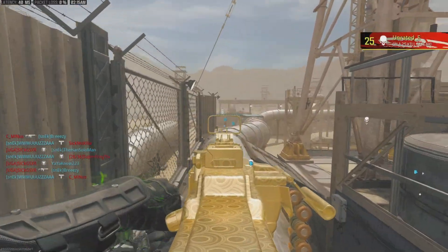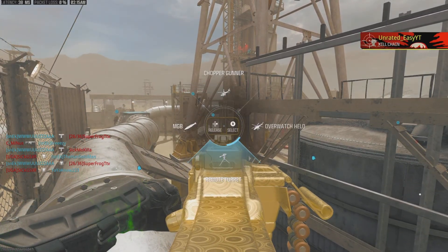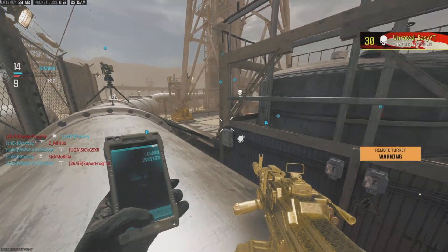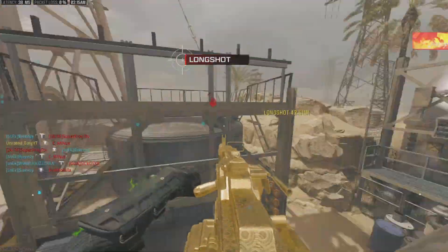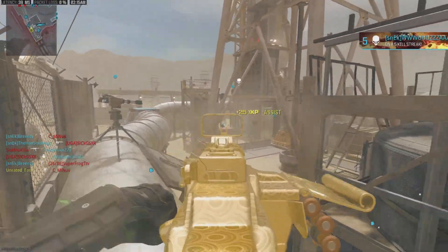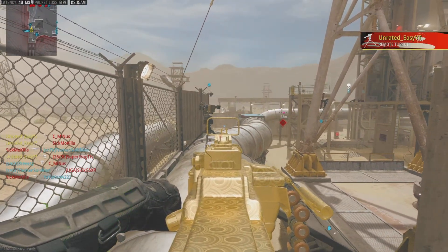If our teammates are over here, they'll spawn over here. Our teammates are in this left corner, so they should be spawning on the right, or like the A flag area. Another thing in this game too — as you can see, they'll still spawn if the sentry gun is looking at the spawn. It's not like old Call of Duty's where it blocks the spawns. They'll literally just spawn into the sentry gun.